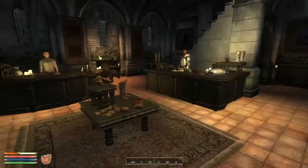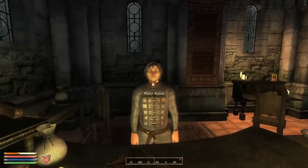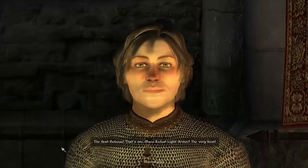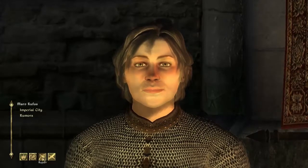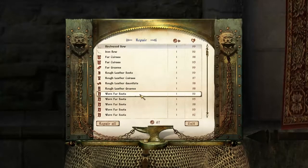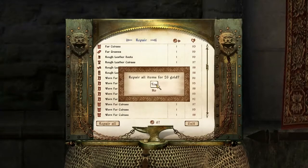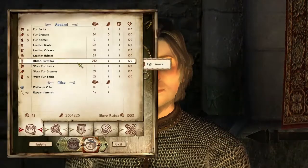They're looking pretty suspicious at me. And this guy, Maro Rufus — 'The best defense, that's me, Maro Rufus. Light armor, the very best.' Light armor? Then it would be nice if I sell my light armor to you. Not smart to carry around broken equipment. I guess it's pretty damn cheap to repair — just one septum for each. So let's just repair all of them for 26 gold. By that it will be worth more when we sell it.